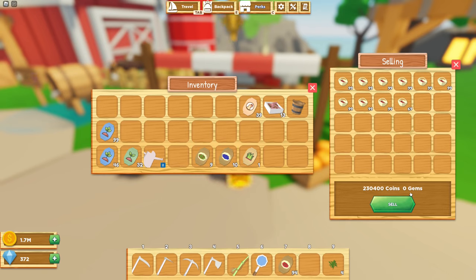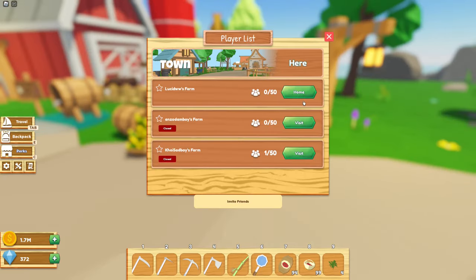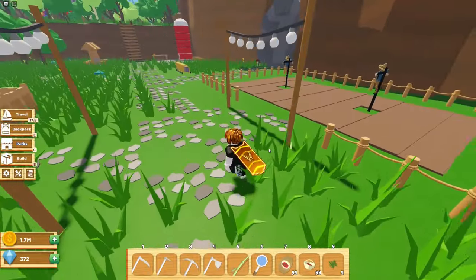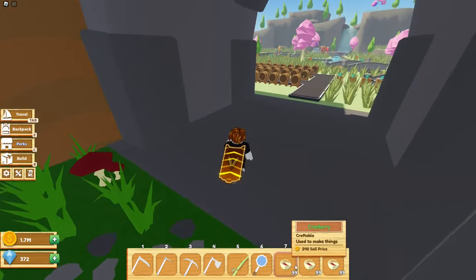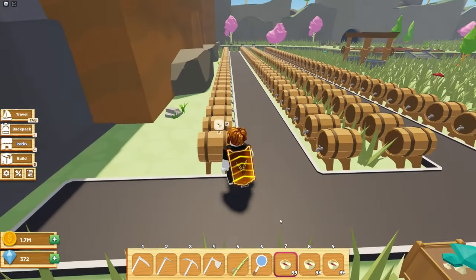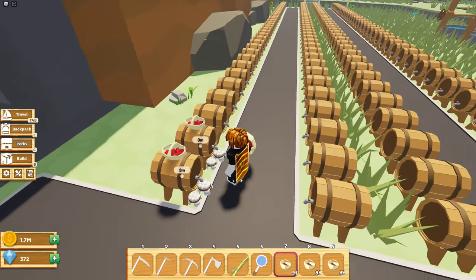I'm going to show you how to make about 100k more. Let's go back to my farm, then we're going to go to the area where I have my barrels located and place all these cranberries in them. They'll take a long time, so I'll fast forward it. It does four in each barrel, three minutes each.